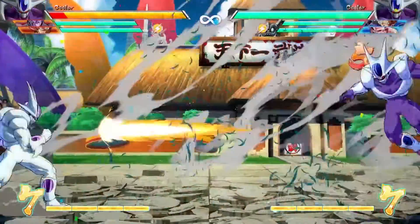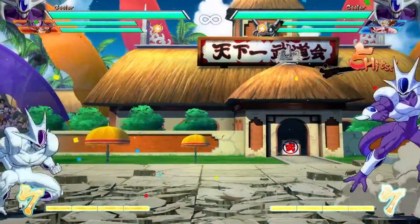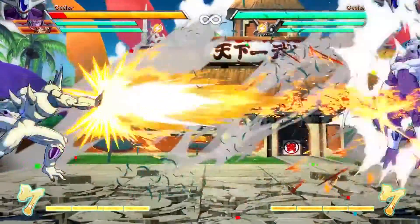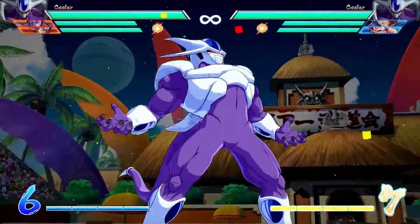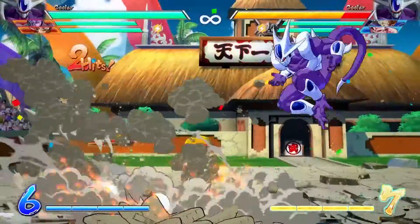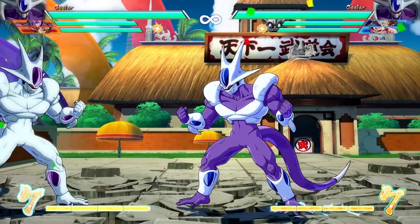Another thing I wanted to talk about: he does have a beam. It's got a little bit of a slow start-up, but it's full screen, and I think everybody needs a beam in this game. It feels almost quintessential at this point. And he has an air version of it — you cannot aim it, but you do have an air version. Cooler's supers are interesting: some work pretty well, some don't do a ton of damage, but the practicality of the air one is very nice, while the ground one looks super cool and does a little bit more damage. The air one you're gonna be comboing into a lot more. It's like a mixed version of Frieza's level three — they're brothers, so they're gonna share some similarities. The air version pushes your opponent back, while the ground version pushes your opponent back to the middle of the screen, so you're definitely gonna want to DHC with this guy.